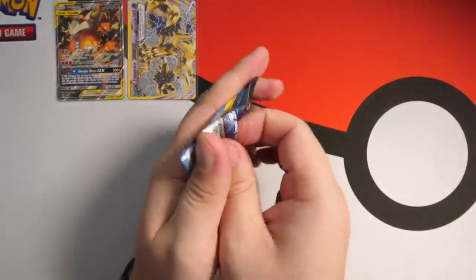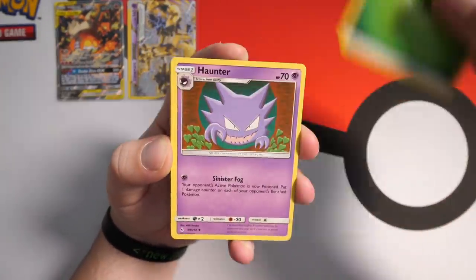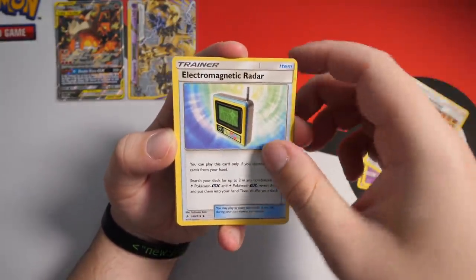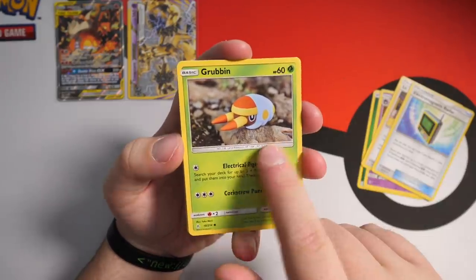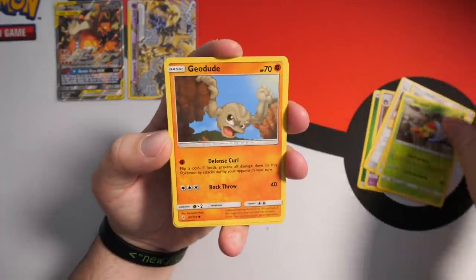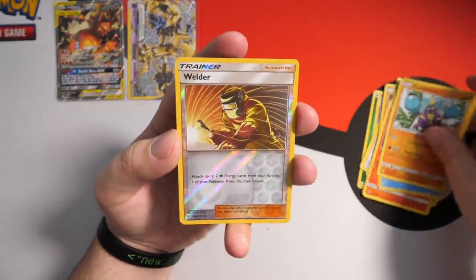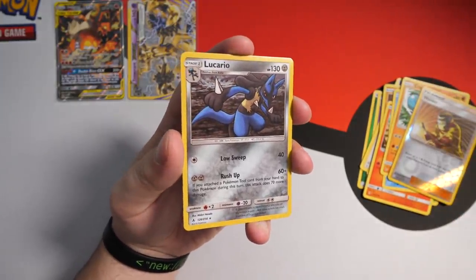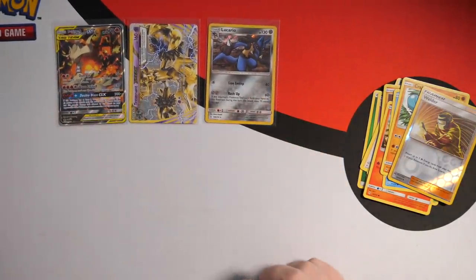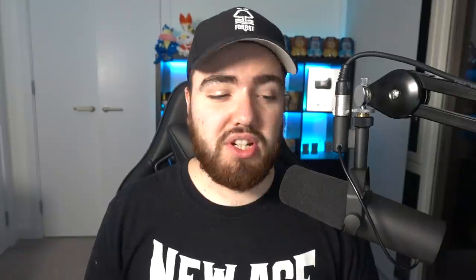I feel like whenever we do these collection boxes, I never get anything good — never get anything other than a Holo or Rare card, or a Break card. It comes down to Unbroken Bonds — the last pack for the Charizard box. If we're going to do a whole Charizard box and not get something special, I'm going to riot. We have a Leaf Energy, a Haunter with lovely artwork, Lieutenant Surge's Strategy, Electromagnetic Radar — in my Japanese openings I keep calling this the Pokemon Etch-a-Sketch — Grubbin, Geodude swinging across some rocks, Litten, Froakie, Reverse Holo Welder, and last but not least a Lucario holo card. To be honest that box was pretty trash — other than getting the Reshiram and Charizard promo card and the nice little toy, we didn't really get anything special, which is pretty frustrating.